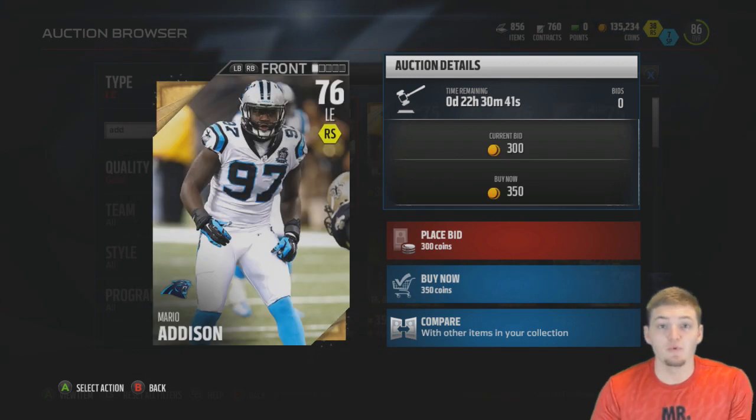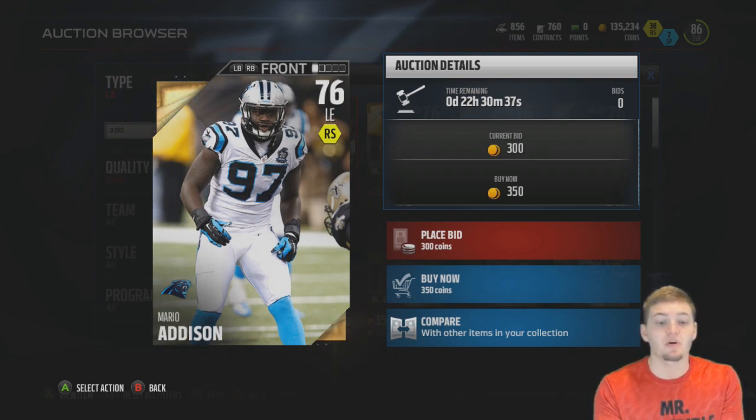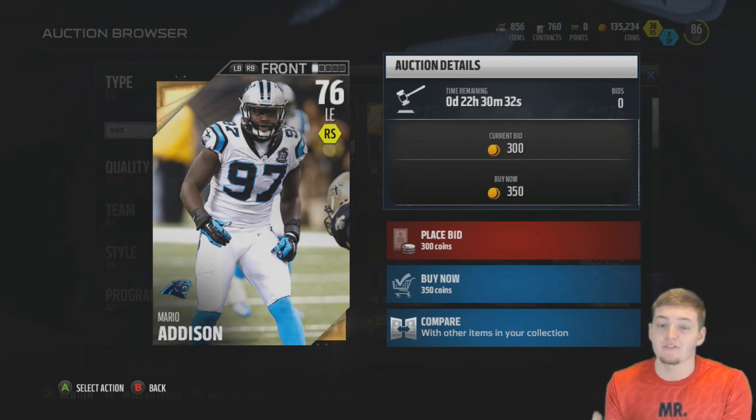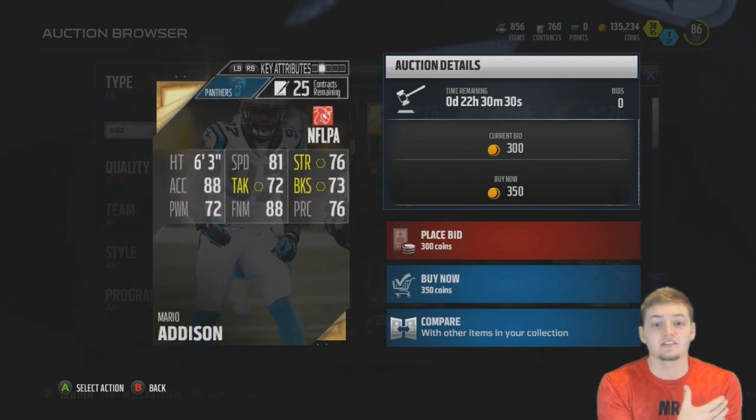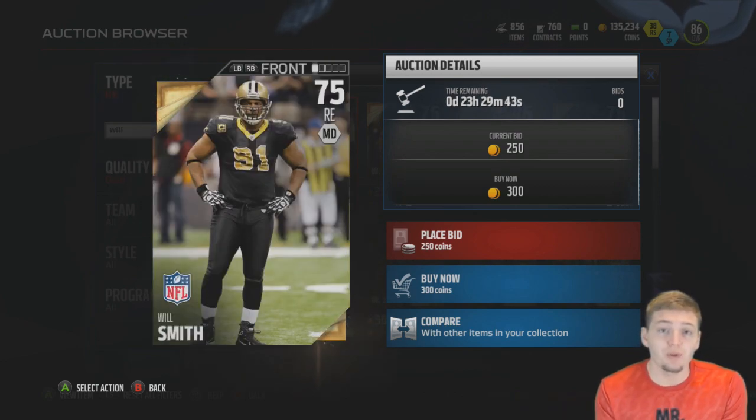Moving on to defense, starting with the left end position. The cheapest gold left end in the game is Mario Addison, a 76 overall from the Panthers, with a buy now price of 350 coins. Looking at his stats, all pretty average, with 88 acceleration standing out.